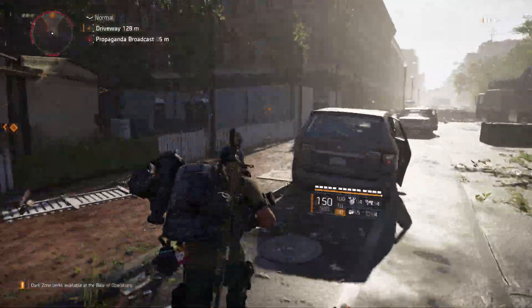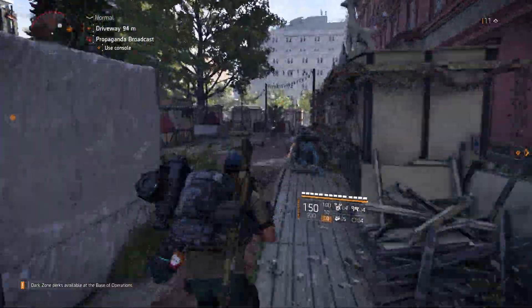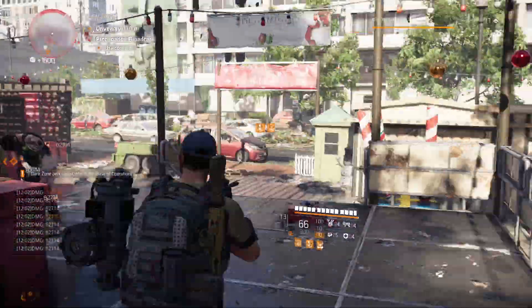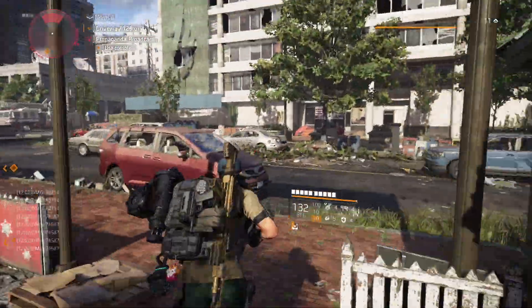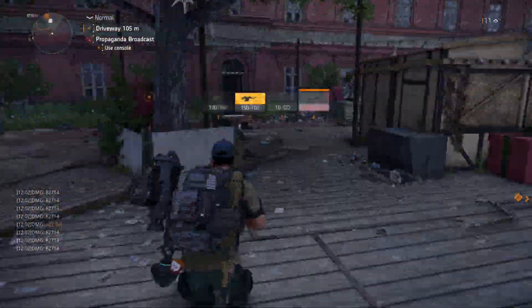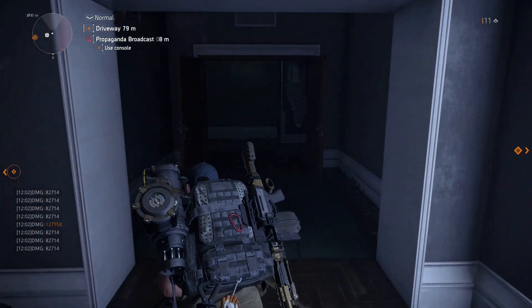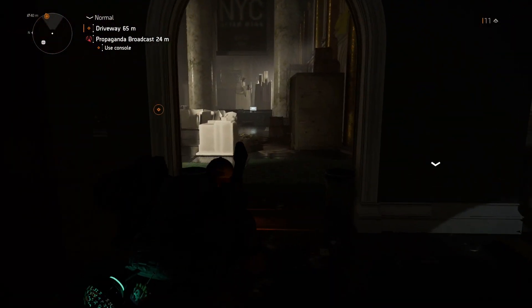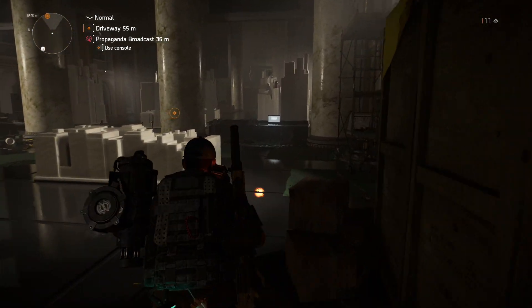I want to take a second to talk about my build. I would recommend getting a Negev and running with Gunner for the foam grenades, as well as a 50-round LMG clip — it helped me take down the hunter really quickly. You're gonna enter the building, head to the right, take a quick left, and straight ahead through the section door is a computer. Interact with the computer and that's going to activate the hunter.